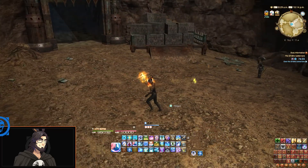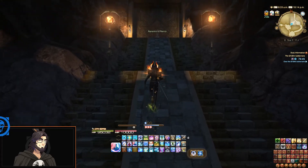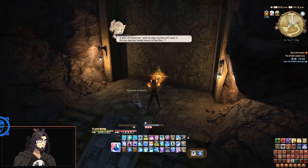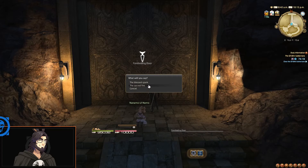Yeah, there are new particles coming off of my staff — this is one of the forms of the Shadowbringers relic weapons for White Mage. I just use this one because it matches my armor — it's fire and fire. 'A door of solid iron and no sign of a key to open it — do you see any handy levers or the like?' Foreboding door — a message is engraved in the common tongue: 'In the beginning, the Lord of the Inferno shared with us his flame.' Dark Souls speak the name of the gift he bestowed upon our bloodline. 'The sacred fire' — I'm a servant of the sacred fire, wielder of the flame of iron or whatever.